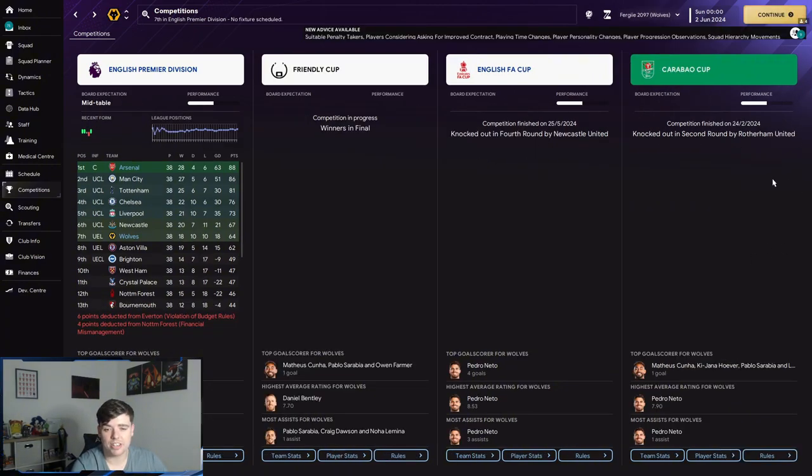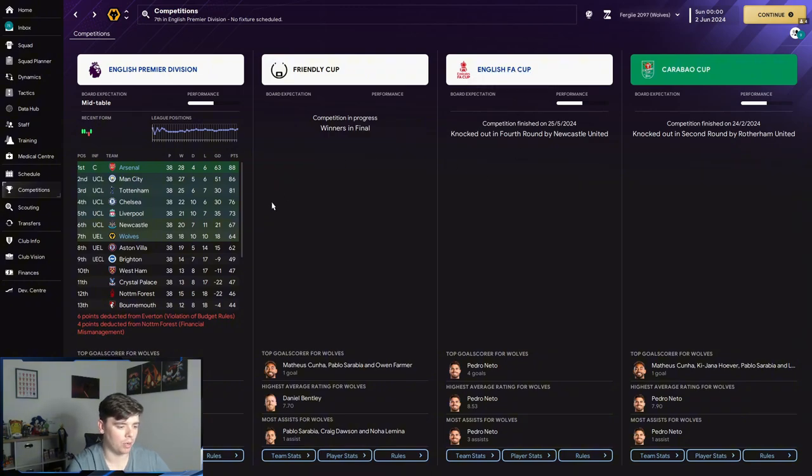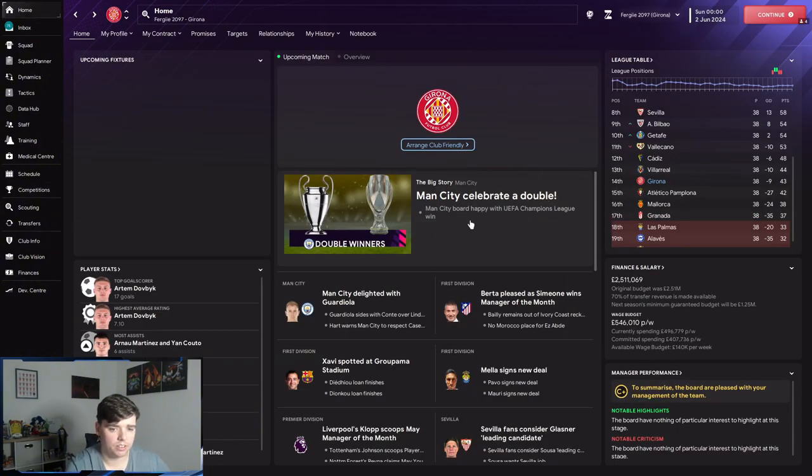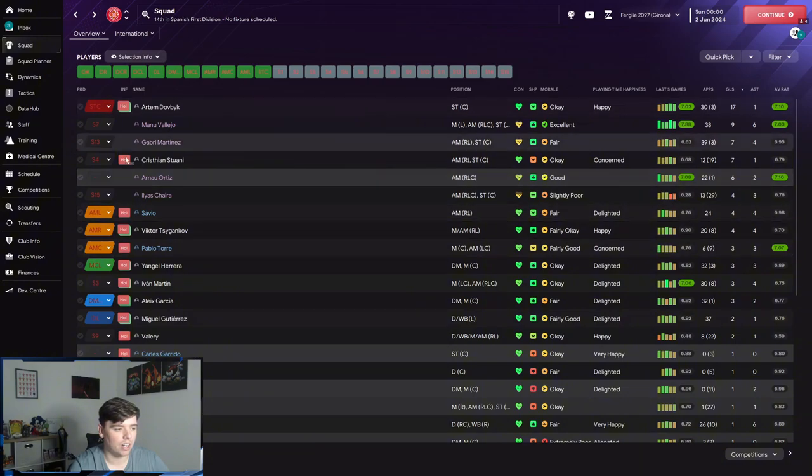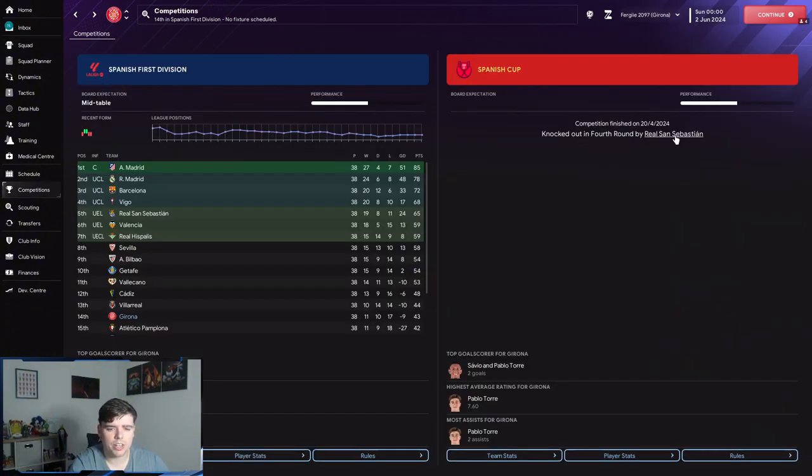Arsenal made it to the FA Cup quarter-final and got knocked out by Luton in the third round of the Carabao Cup. Wolves lost very early in the Carabao Cup and got knocked out by Newcastle in the FA Cup. Girona were the disappointment of the lot, which can be explained by a lot of players not completing a full season. Dovbyk did the business though — 30 games and 17 goals. In the Copa del Rey, they got knocked out by Real Sociedad.